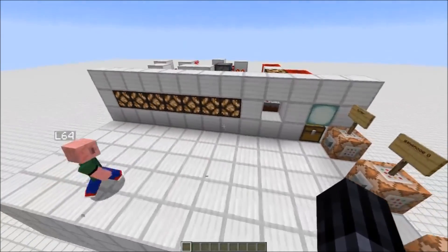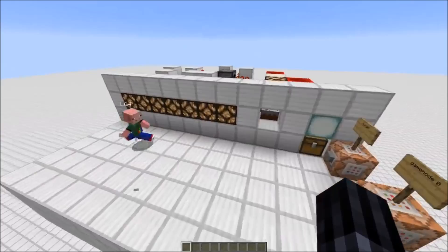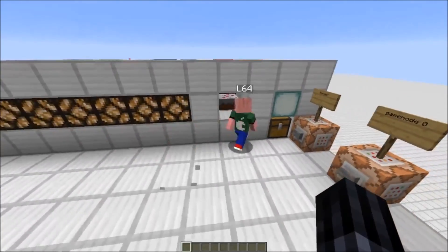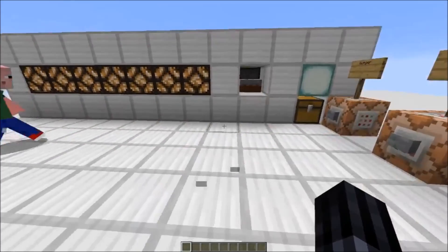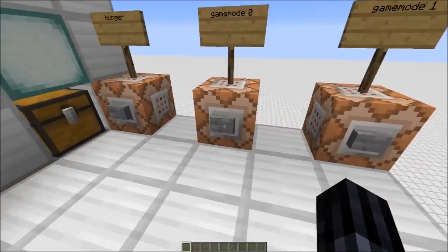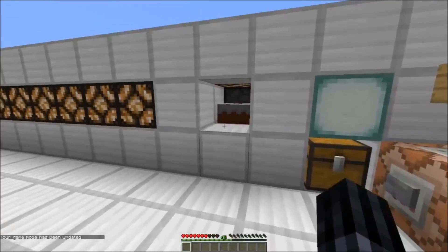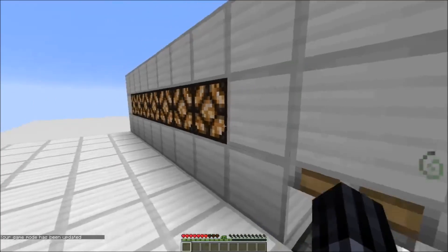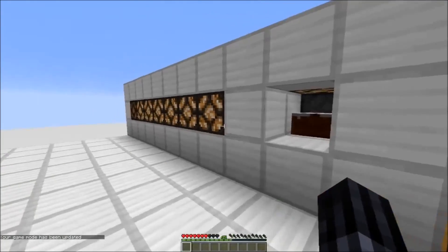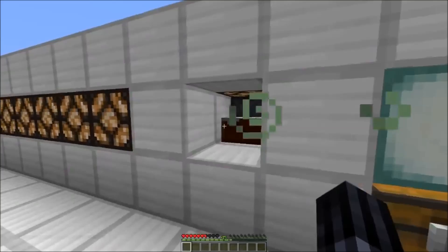There are some indicator lamps that show how much cake you have left, and basically it makes sure it's spam-proof, and that's it. Let's just try it out. I'm going to set hunger to zero, and as you can see, if I eat a cake slice, the redstone lamp will turn off, indicating how much cake is left.